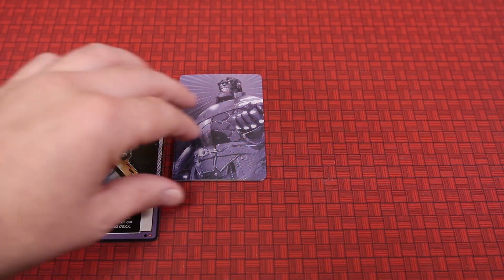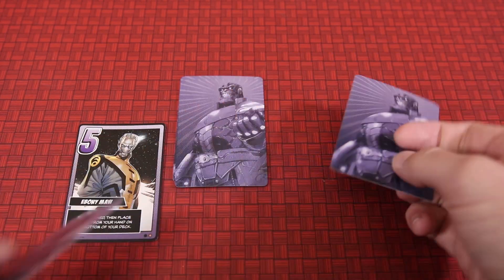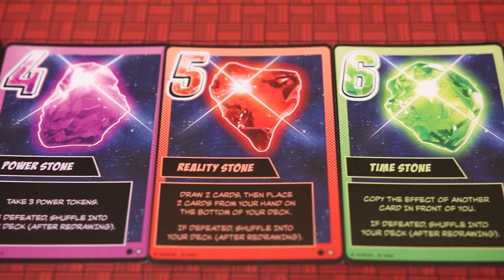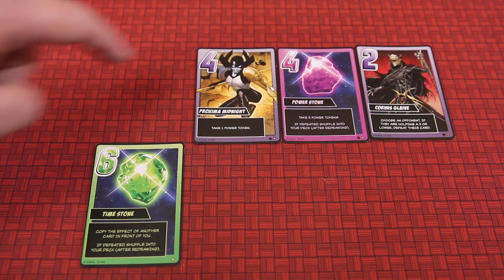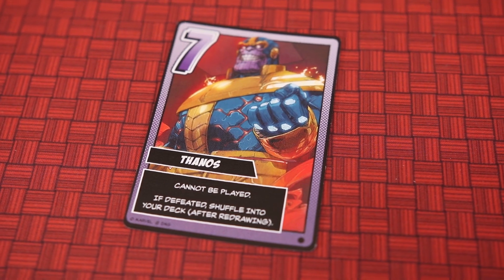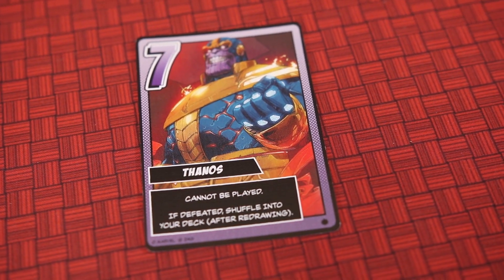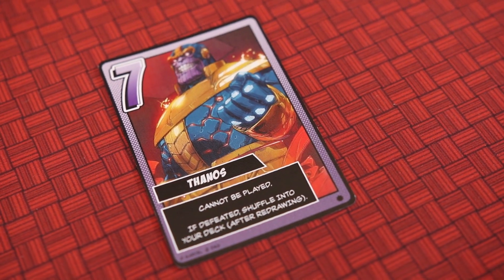Level five cards allow Thanos to switch his hand around by drawing a card and then discarding a card to the bottom of their deck. The Reality Stone is similar but allows Thanos to draw and discard two cards. There is a level six Time Stone that allows Thanos to turn back the clock and copy the effect of another card in front of them. Finally, Thanos does not have a level six card but rather a level seven card, which cannot be played but is very good in a fight, and if it is defeated, like the infinity stones, it will be reshuffled into the Thanos deck after cards have been redrawn.